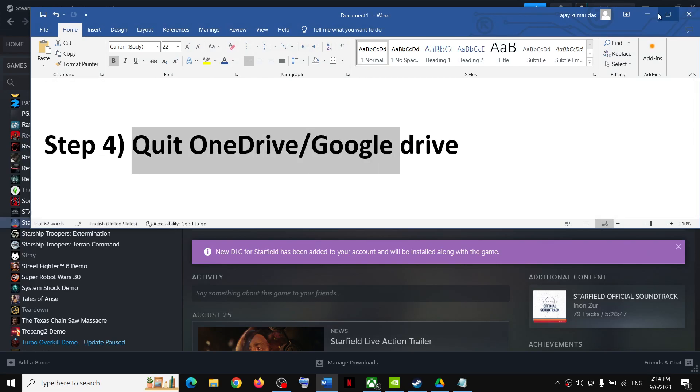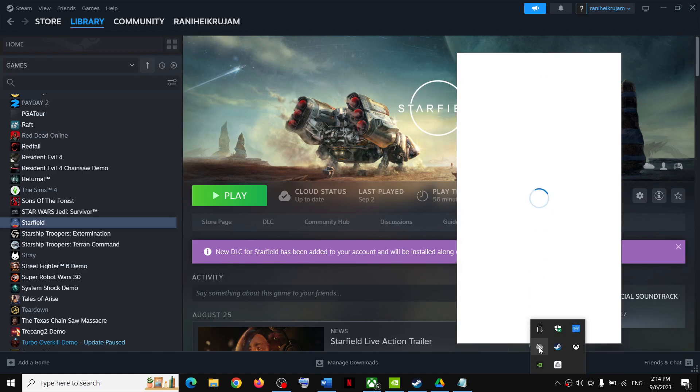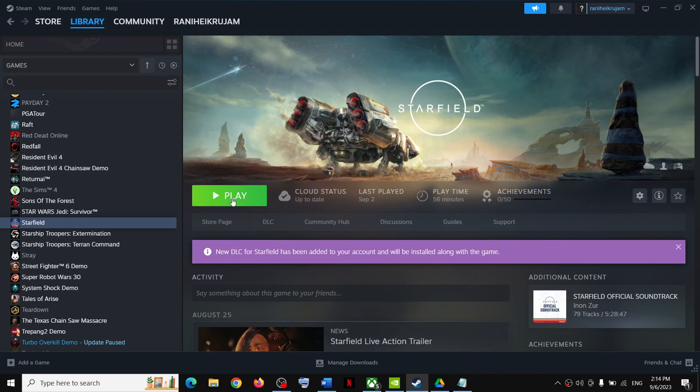The next step is to close OneDrive or Google Drive. If you're using any kind of cloud storage, you have to close it. Right-click on OneDrive and click Quit to close it. Now launch the game. If you also have Google Drive, you can close that as well.